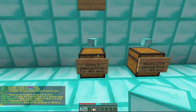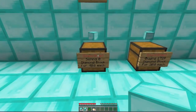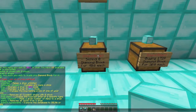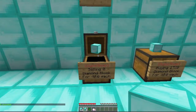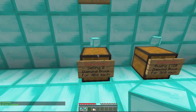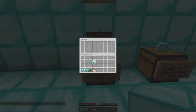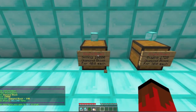You can use slash qs find and then what you're looking for, and it will show you the nearest shop that sells that — that's another handy feature. Slash qs refill will add however much you type, so if you slash qs refill a billion, it would add a billion, or however many can fit anyway.